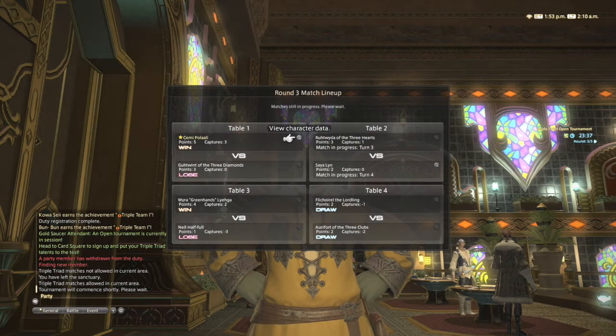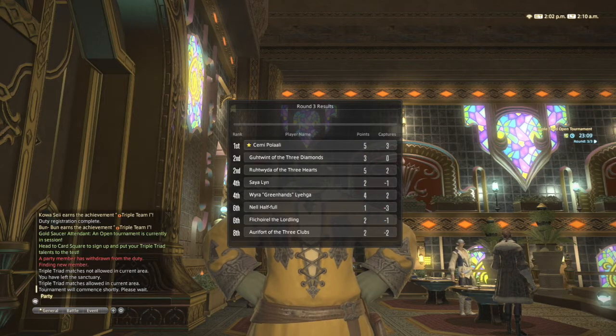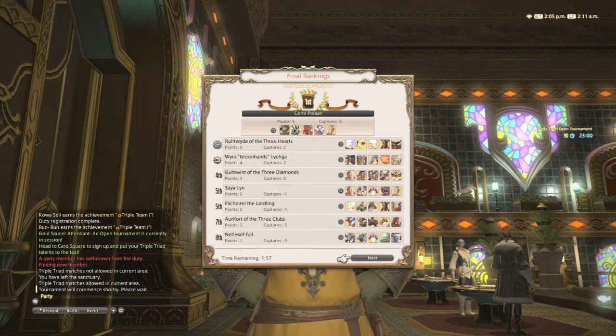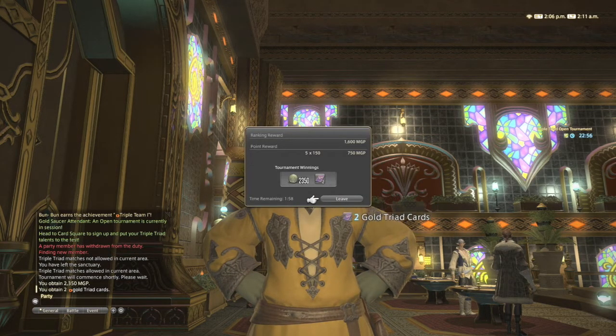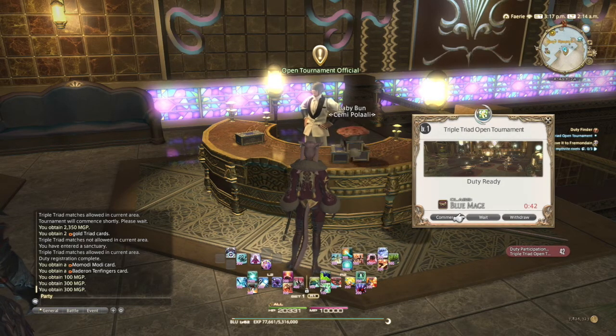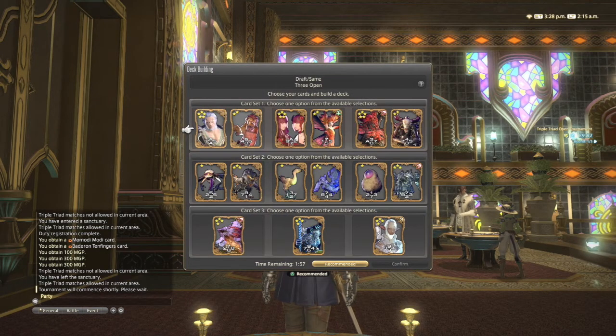We get away with another win — one more capture — and after the points are calculated we're at the top with five points and three captures. Depending on how many points you get, you receive different rewards. We won this first tournament and got 2350 MGP and two gold Triad cards. If you get more captures you'll get better cards — I've received three gold cards before and even a platinum as a reward. You can normally enter each tournament a couple of times, maybe two or three times depending on how long it lasts.